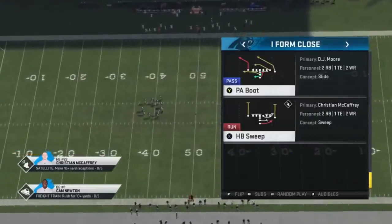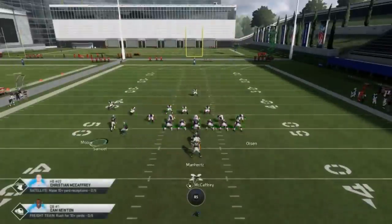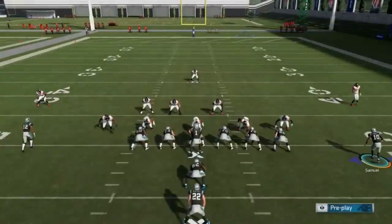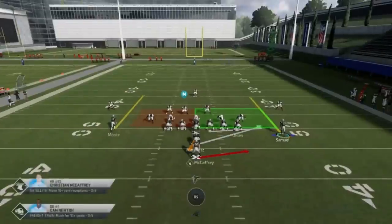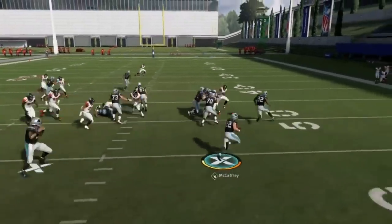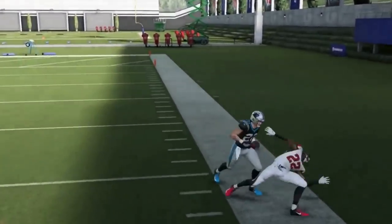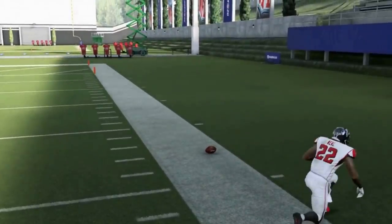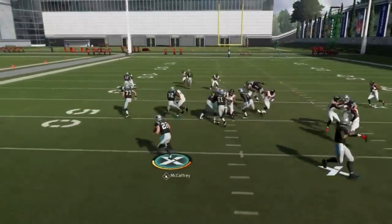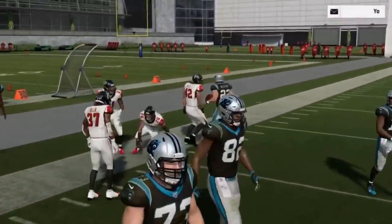Next up, we've got the Halfback Sweep. I would flip this play and motion over a receiver — as long as it's not man coverage. Against man, it's better to keep the play as is and run it away from extra defenders. If it's a zone, motion him over. If you don't have time to change it, it's still a good run — you'll see about 10-plus yards. It's really essentially just a cover four beater.